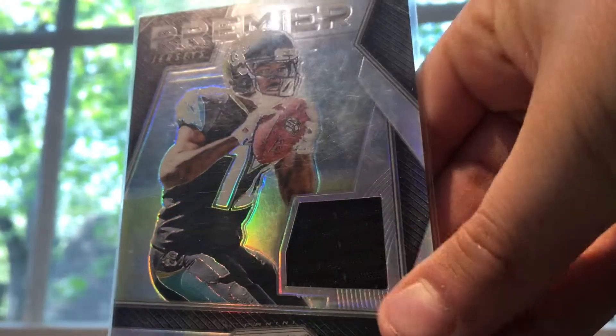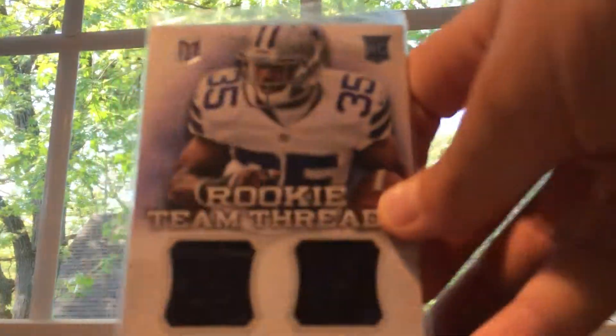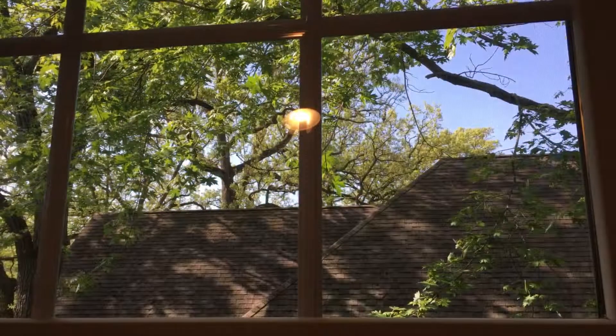Marlon Mack patch out of Prism. D.D. Westbrook out of Prism. Joseph Randall, Cowboys, Momentum rookie card. Sean Alexander — that's a Pro Bowl relic, he wore that in the Pro Bowl.